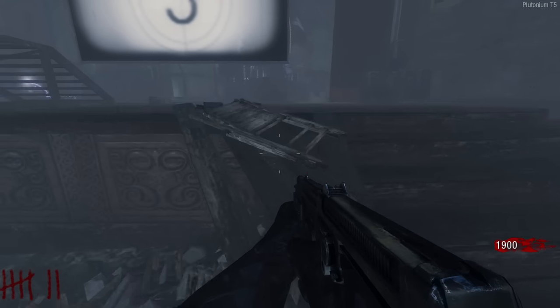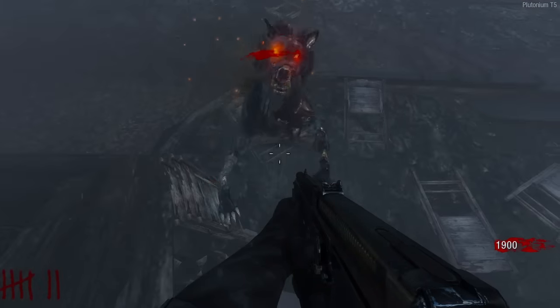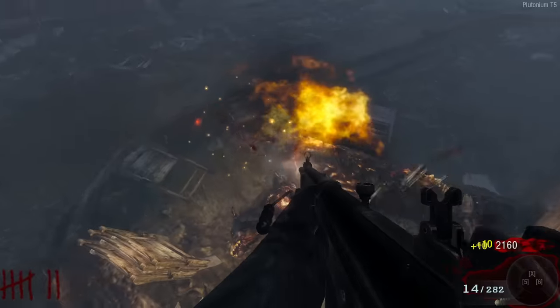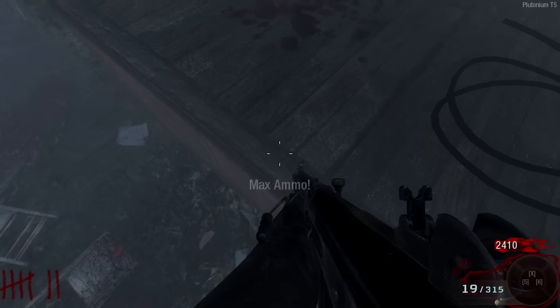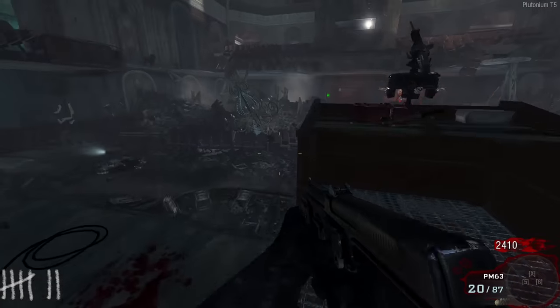Here's the dog round. There's this little trick where if you just sit up here the dogs won't go for you - they'll go over there. Oh my god this guy just came out of nowhere! I ain't got Quick Revive either. Let me try it again. Okay I was getting trolled - basically if you sit in the right spot the dogs just won't come for you.